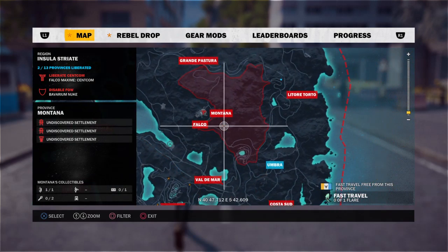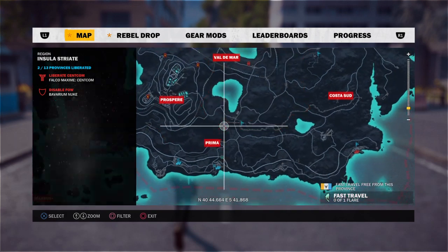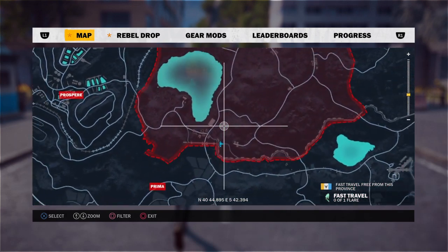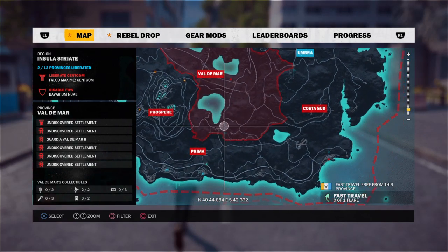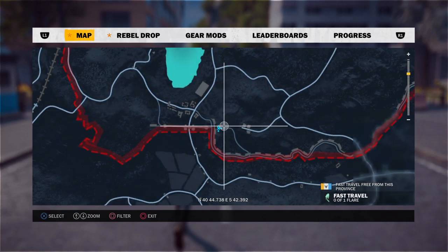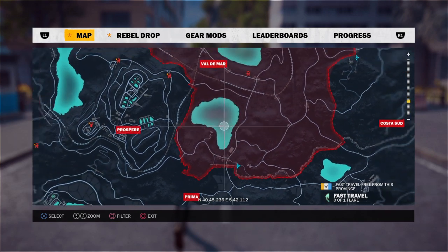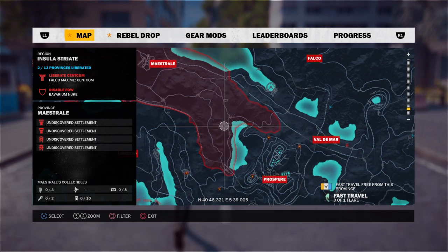The second one is basically in the Vadamar area. You go down there and you will see it right there — it's like a ramp, you go up and it goes across. That's the second location.